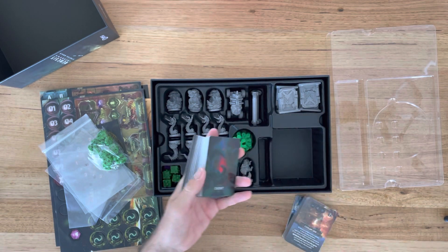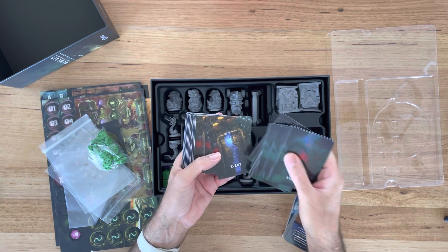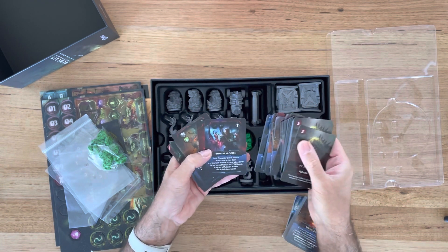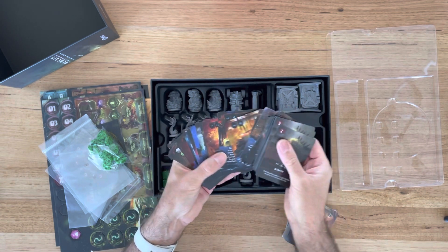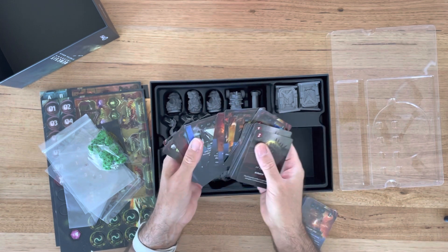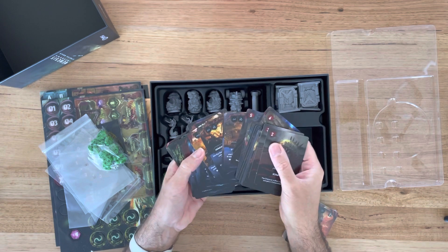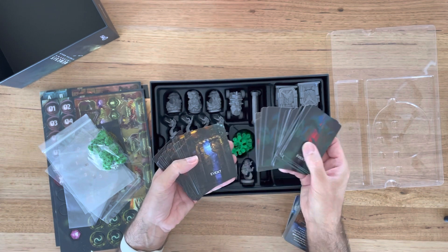We've got unexpected events — different kinds of events; that almost looks like an open airlock event. And then the attack deck for the new critters, including rampant mutation. This second event deck looks environmental, so there's a difference between creature infection events and actual environmental events. Maybe you draw from a different event deck depending on where you are and what you're doing.